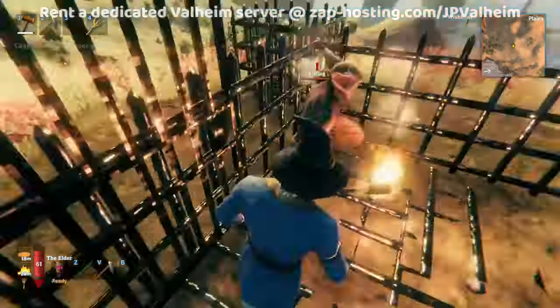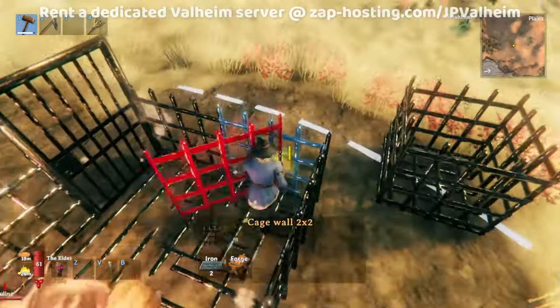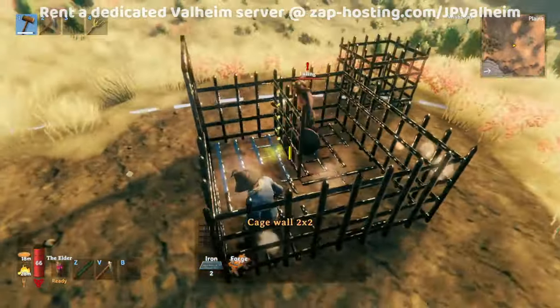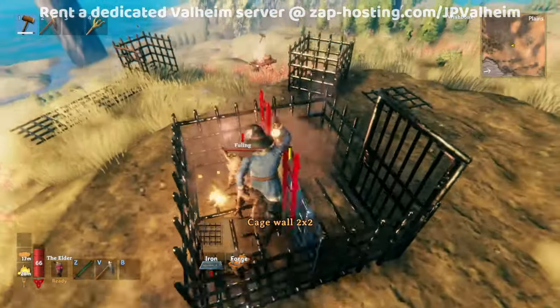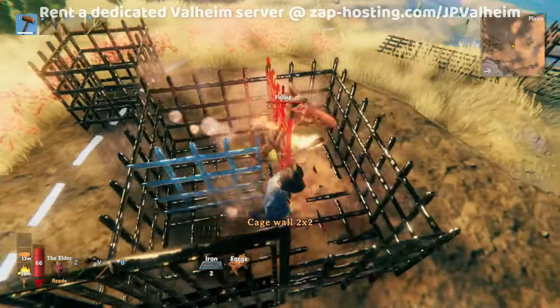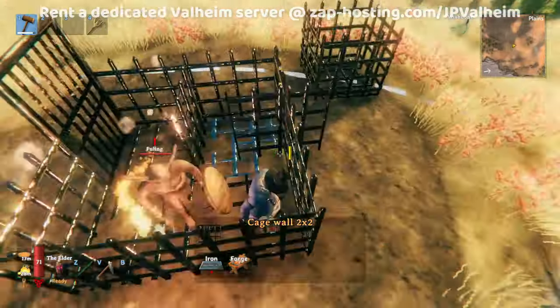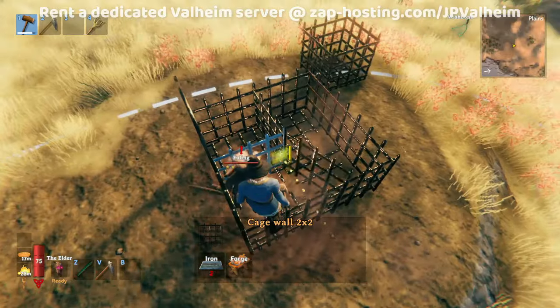Let's go inside here and have a little bit of fun. What we need to do now is trap him a little bit better. We have one cage, and what we're trying to do is get him stuck in a corner. So let's have him go again — oh, he almost got me there.